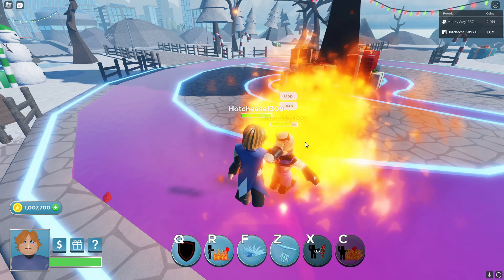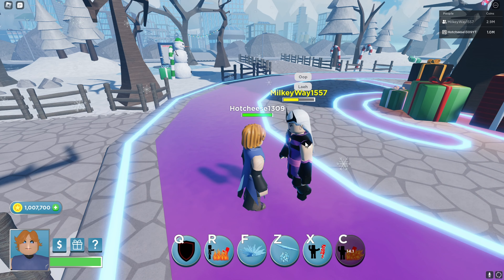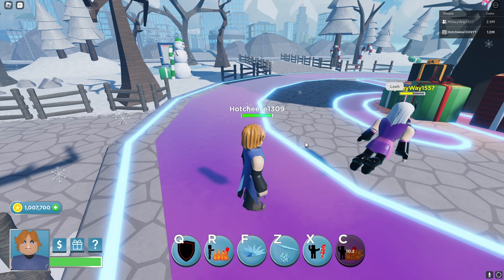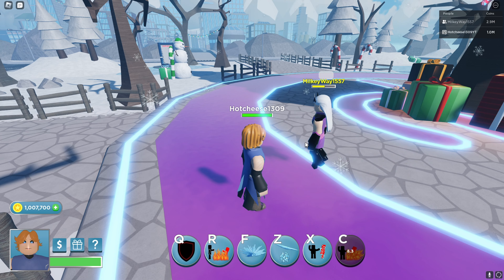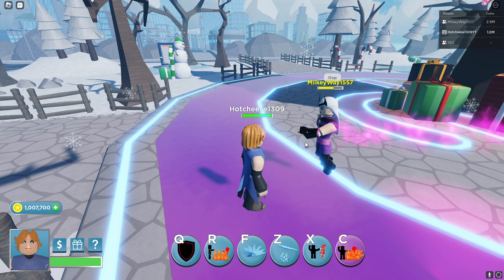Last but not least is C, which is kind of her ultimate. It does 50 health worth of damage if the target is above a certain health threshold, but if the target is under around 80 or 70 health they will die instantly — it works as an insta-kill.